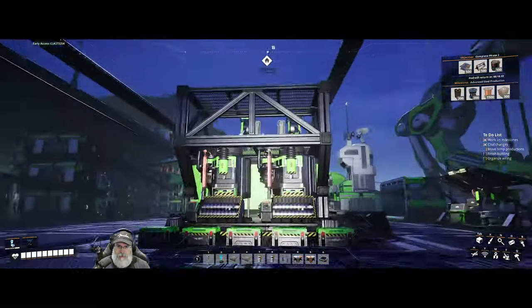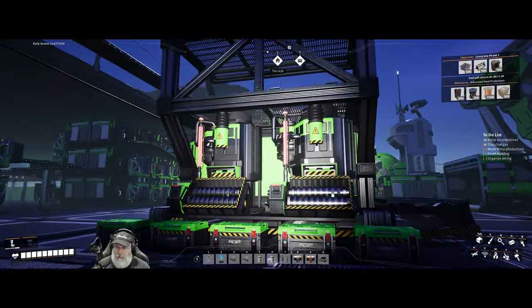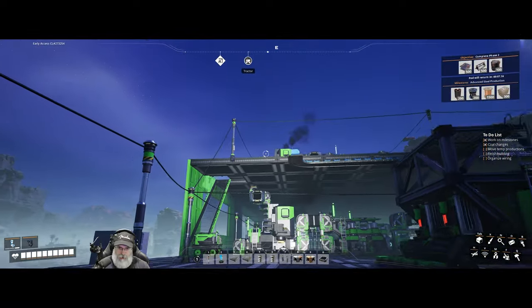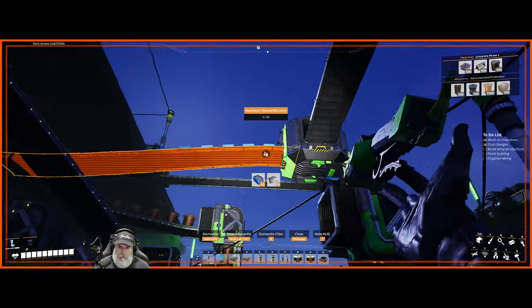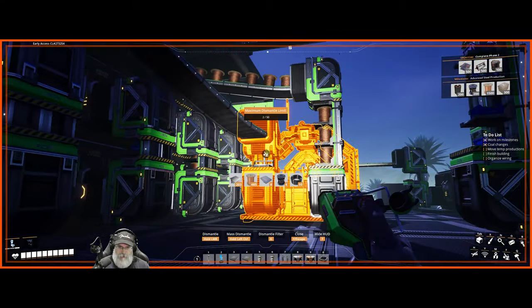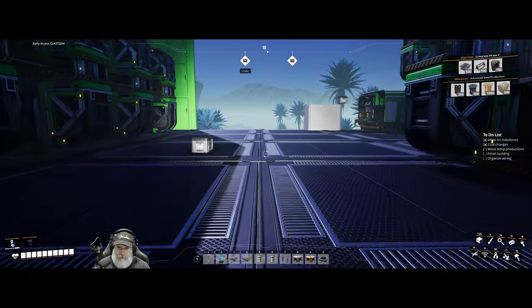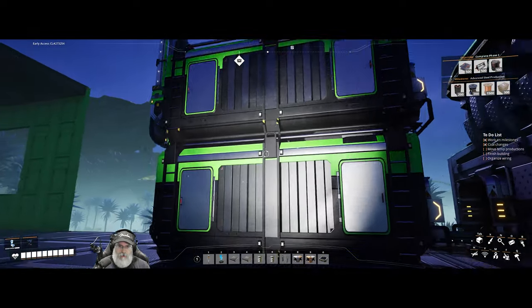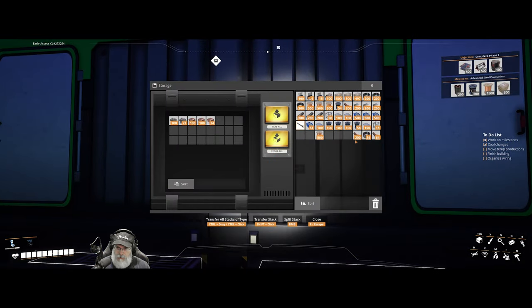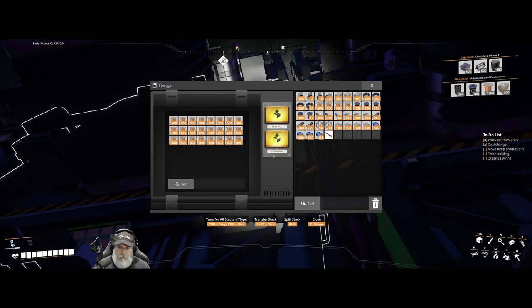That cleans all of that up. We're going to move some of this stuff around too - basically the hub and some other things I'm going to move back just a little bit further, because we're going to come out a little further with the main building. Let's take all of that down, being careful not to take down stuff I'm not intending to. We're out of room, so let's put this extra basic stuff in here and feed it into the sink.